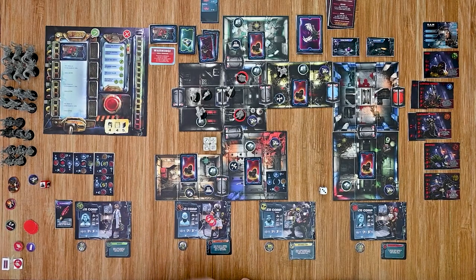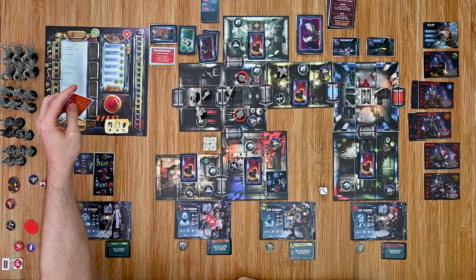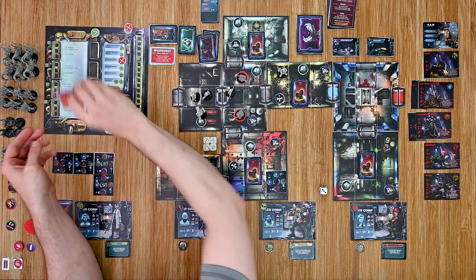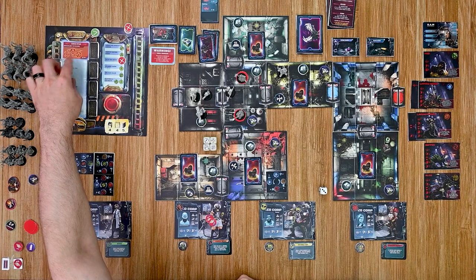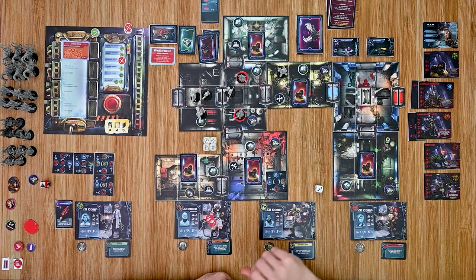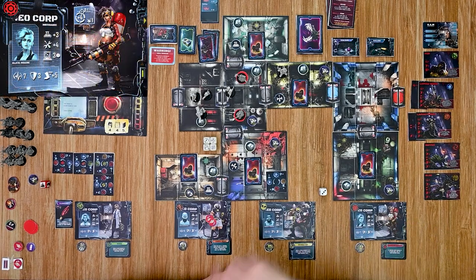Moving into round three. We have an emergency to handle — the first couple steps can be bypassed, so we reveal it: the cameras are offline, meaning we cannot scan rooms while this is in effect. We move the marker over, and at this point we have a couple of rounds to resolve the sequence of codes before it goes critical. Then we move into the crew phase — I'm happy with the xenobiology arrangement, so we go straight into crew activation.